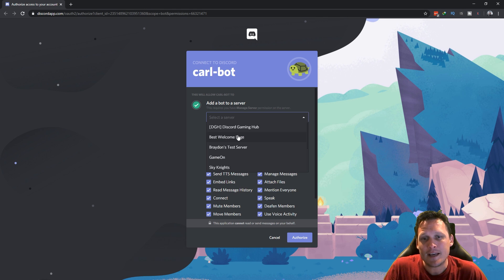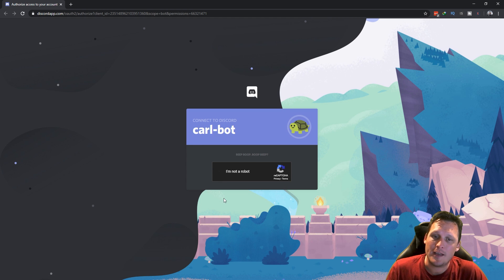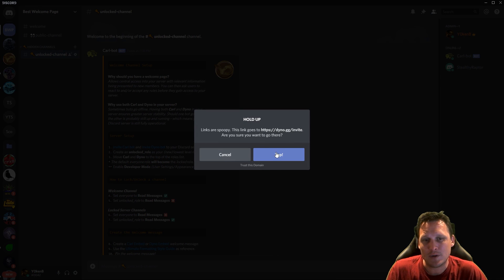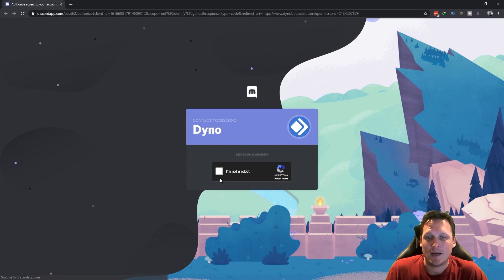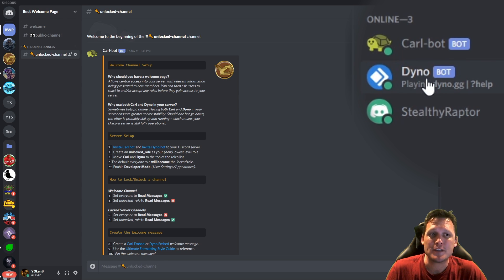Click on invite Coralbot, select your best welcome page server, click authorize, and confirm you are not a robot. Once that goes through, close the website, then go to invite Dinobot and do exactly the same steps — select the best welcome page server, authorize, and confirm you are not a robot.